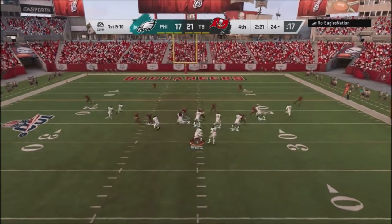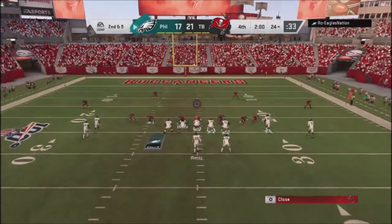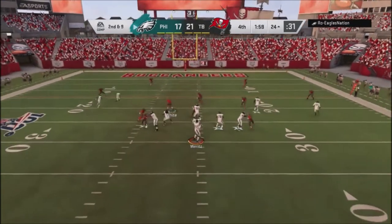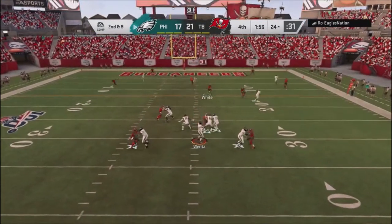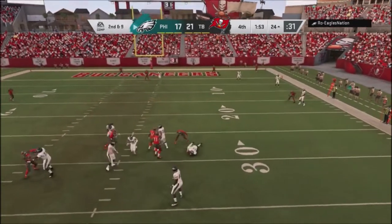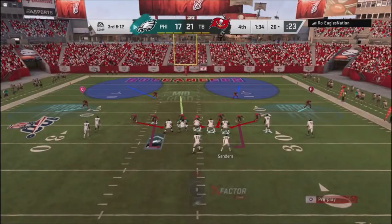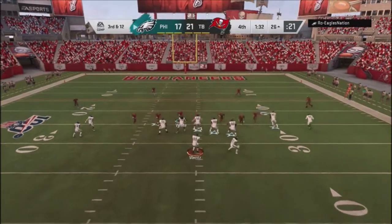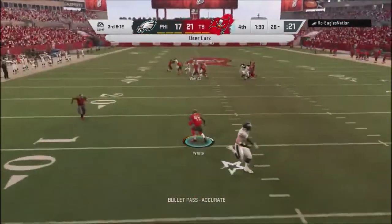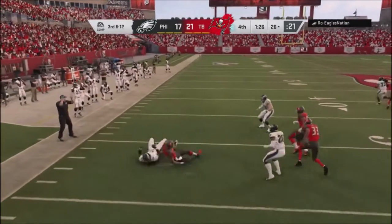Back to the dime blitz in cover two — he takes off with his running back. We tackle him for a one-yard gain. I try another blitz and get some block shed tackles, get a sack. Third and short situation, I dial up a really aggressive blitz, look to the seam, and intercept the ball, taking it down to the 30-yard line.